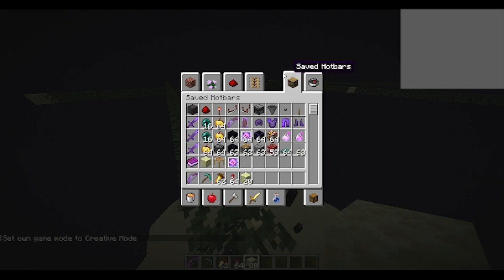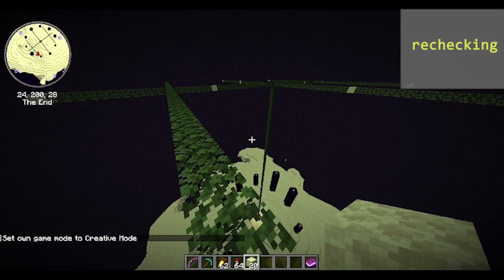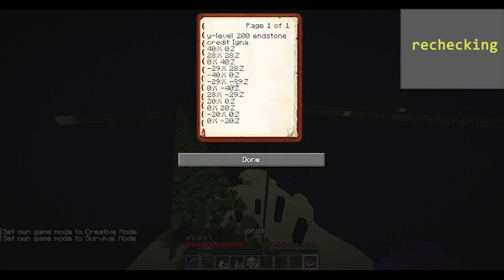Once you have finished, I would highly recommend rechecking all your endstone blocks to make sure they're at these coords. Massive credit to Ignest778 for finding these coords — I could not have done this without him. Please go check out his channel in the description for a more in-depth explanation on how dragon freezing works.